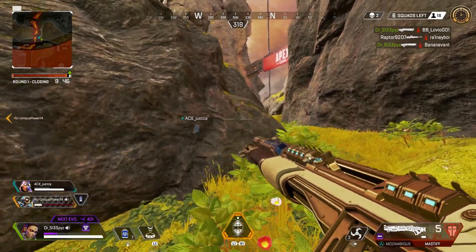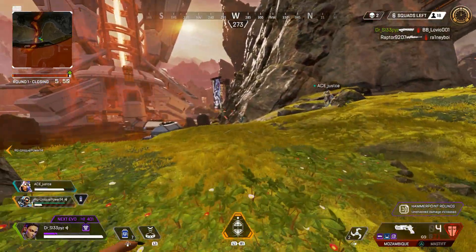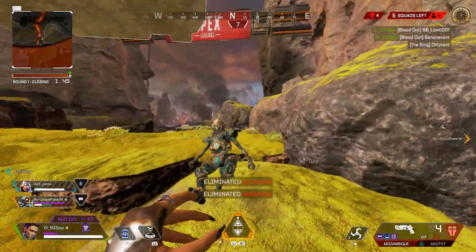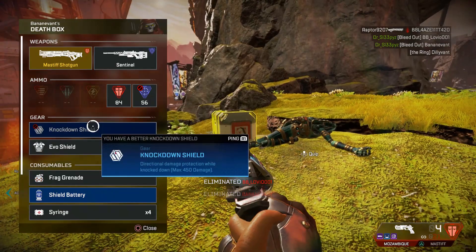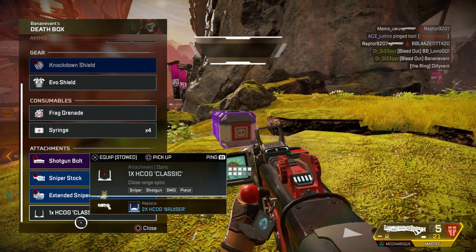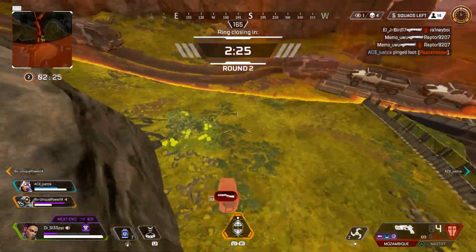Lifeline — you knock one of my teammates down, I'm picking them back up. I'm bringing them back with a drone and a shield right in front of you. So Lifeline is super, super clutch in this game mode, because people drop so easy. You're either getting Krabed to the face or shotgunned by two different people.